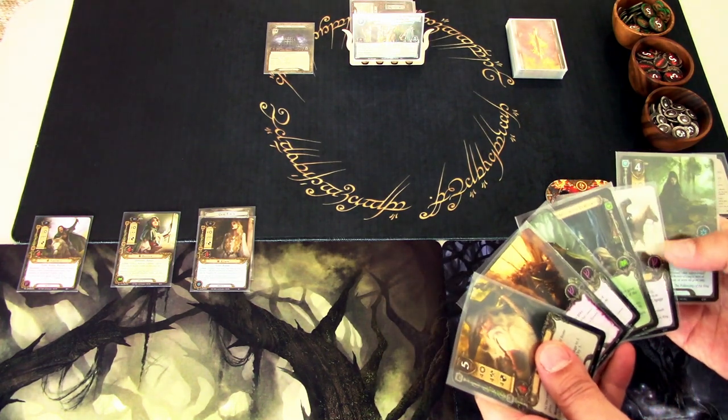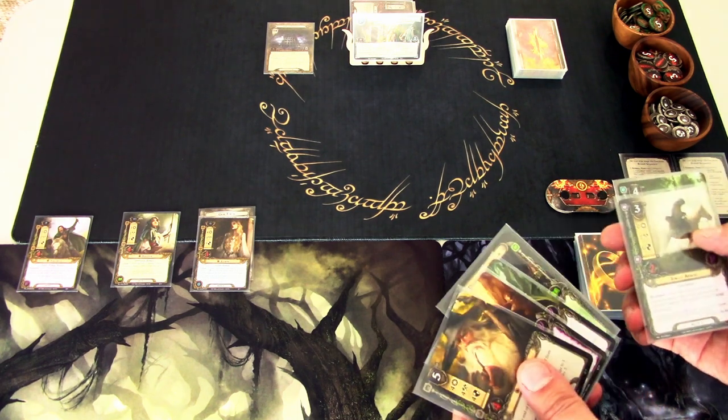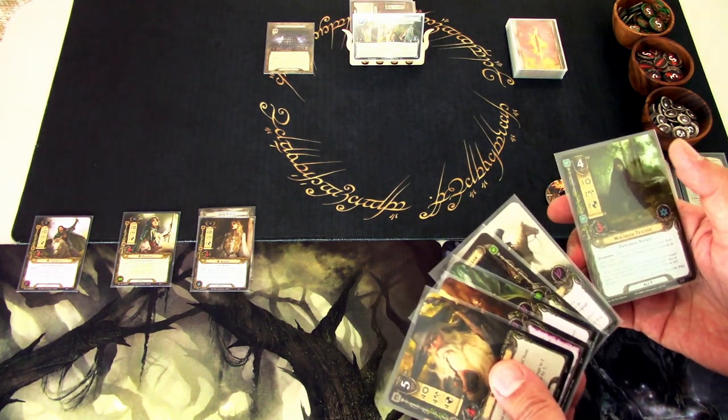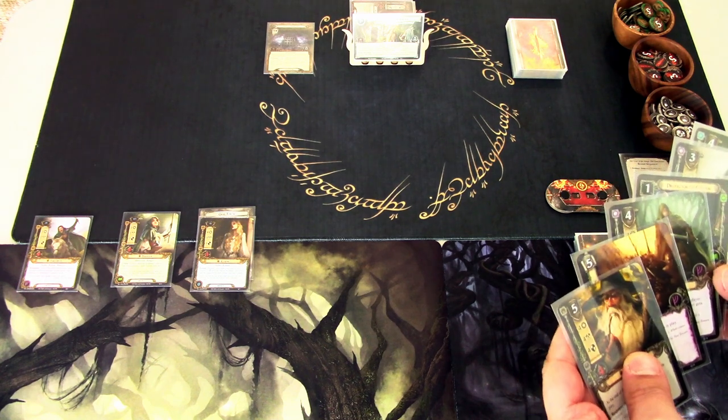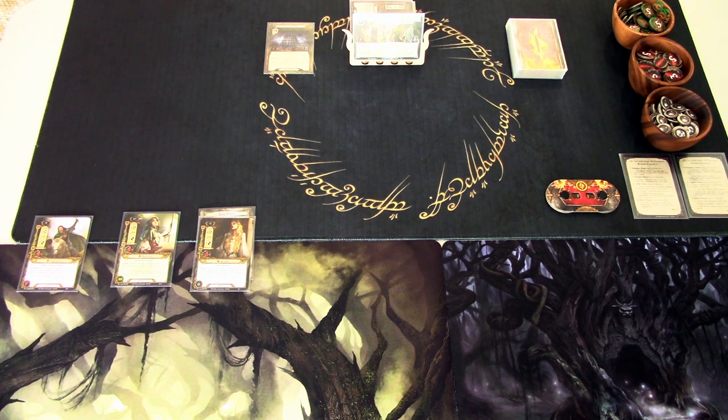Our opening hand is Gandalf, Grim Resolve, Faramir, Protector of Lórien, Son of Arnor, and Noth and Thacker. It's quite a heavy hand to start with, so I'm going to mulligan — we really want some cheaper cards in the beginning to help us out.